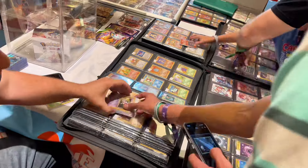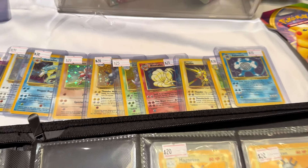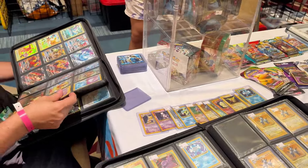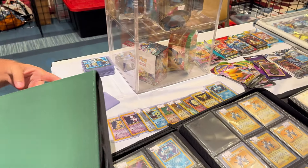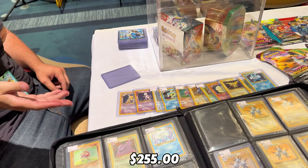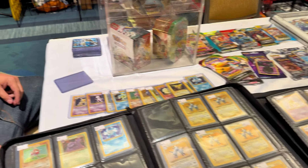Brian and Gabe's deal ended up falling through, but I think I just locked in the challenge right here. Big shout out to Brian! He was looking through my collection for possible trades — all he wanted were my Groundons, and those are off limits. So we needed to come to an agreement. It's priced at $255.